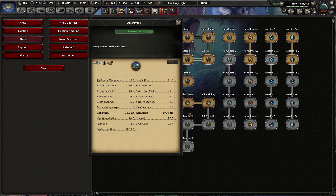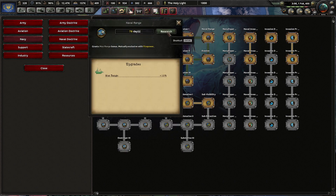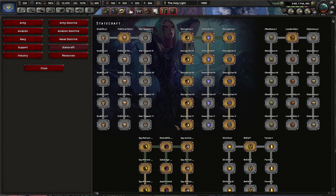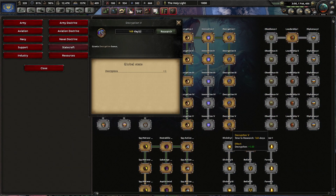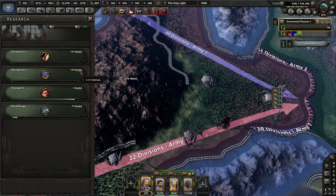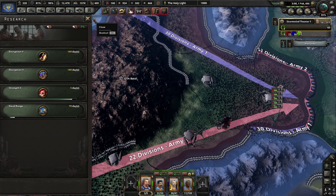Let's go with the destroyers. They're already researched. And the naval range for the destroyers — yep. We'll go with the last level of decryption... encryption. You go with decryption. Actually, what's this again? Research time goes down — yep. Afterwards we're going to go down with the research time. That should be good.